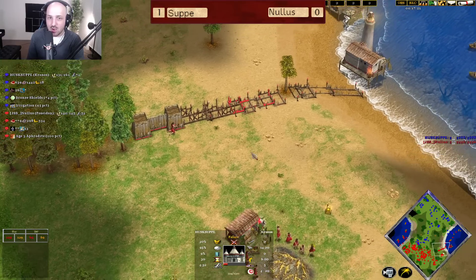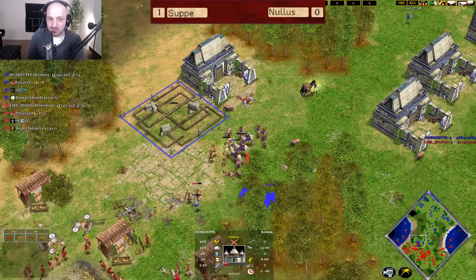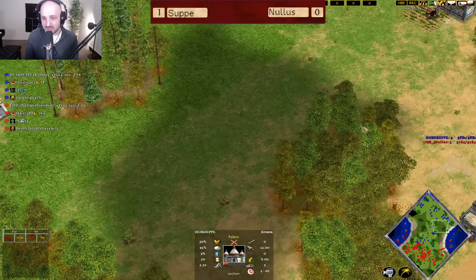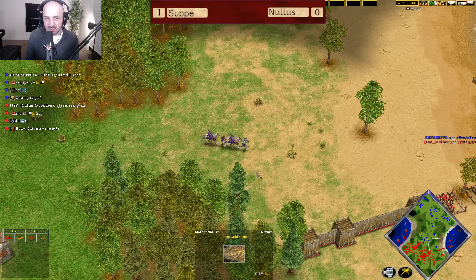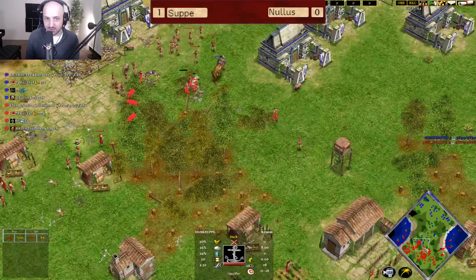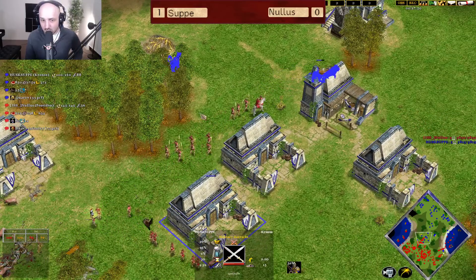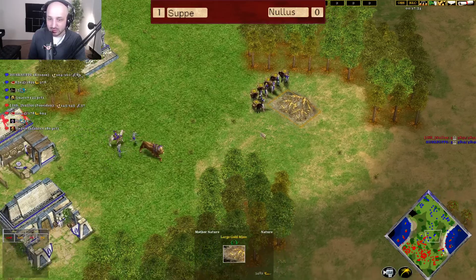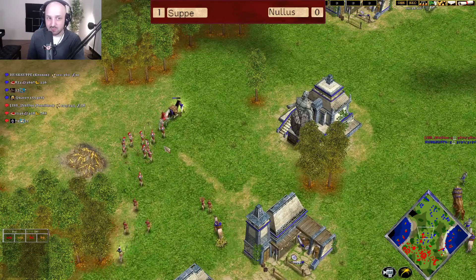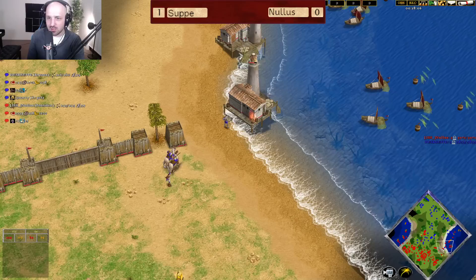Soup would actually do a lot better with dropping a Palace down over here. He can always simply time shift a Palace over onto the other side of the map as well as an option if he has the army. But it looks like Soup, yet again, is very low on gold as his gold mine finishes up. All the villagers are moving forward into the middle of the map as the army starts to move over here, getting some pressure onto this location. We've got some Triremes looking for cheeky little raids over here as the Trader comes down onto the Nemean Lion as expected.